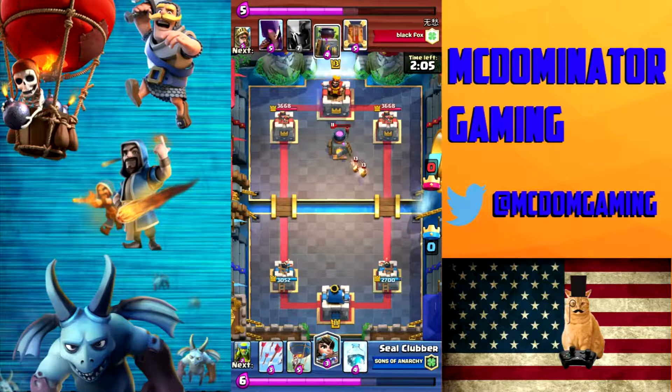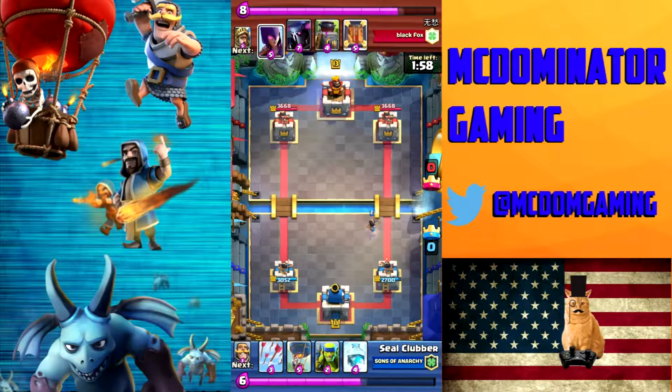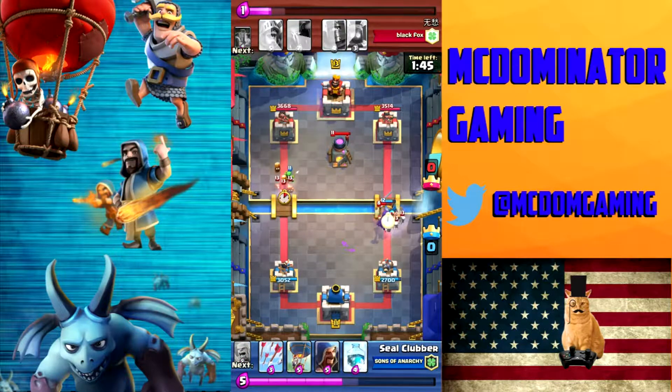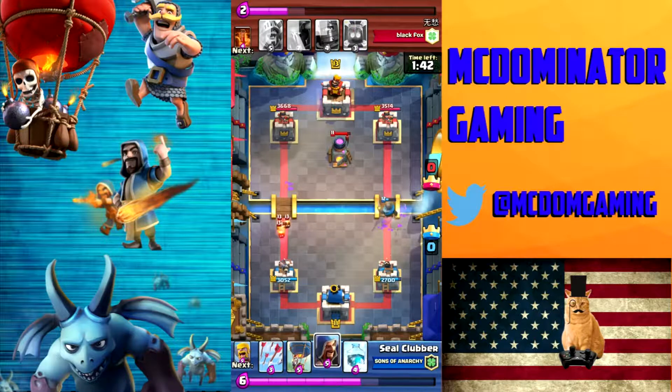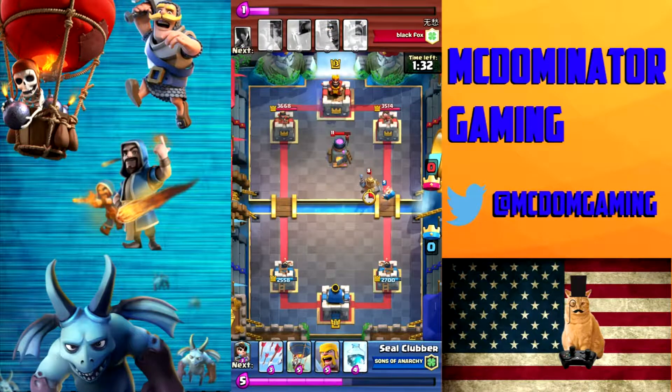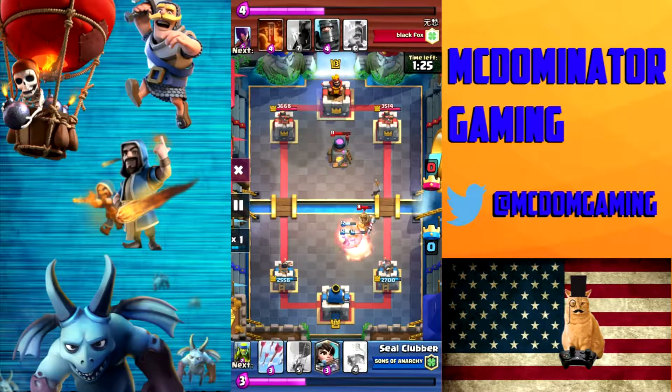I have my Princess ready to take out Fire Spirits. I wait to see what he throws down — I'm behind on Elixir so I have time. Here comes the Witch. I want to get my Knight to play against her — I drop my Spear Goblins in the middle, then drop my Knight up closer to the Witch to tank her hits. He also tanks the Fire Spirits. I'm late dropping my Wizard but that's okay. I'm doing pretty well. Now I want to use my Barbs — I pull to the middle expecting that Poison. Any kind of mass troop is great against the normal Prince.